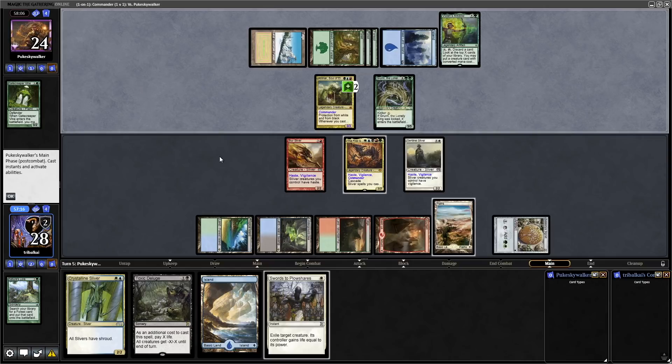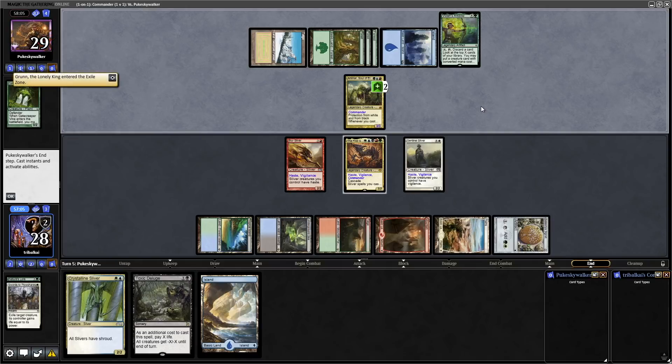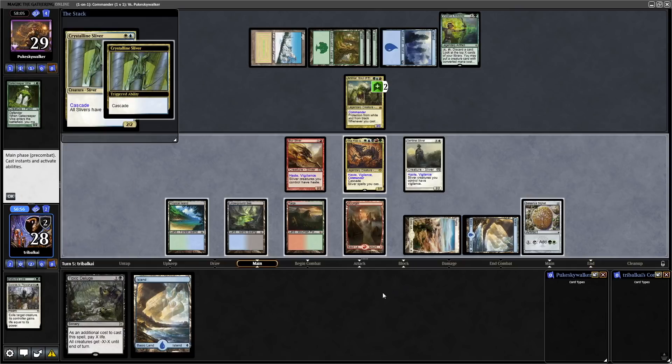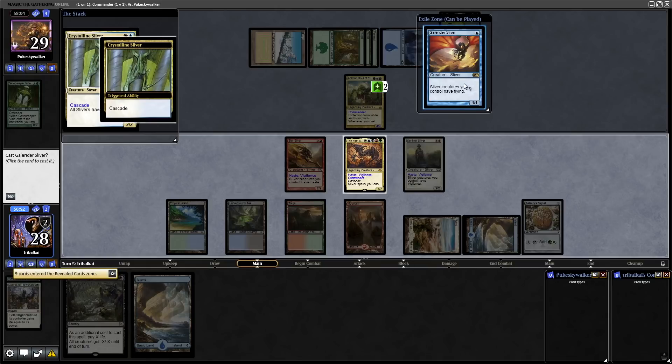Our opponent decides to leave Animar back. I think we go for Plowshares on Grun so that we can swing in with The First Sliver. Having said that, The First Sliver is all colors, so at this point we really need some evasion. Let's get this land down and try to cascade into something that gives us evasion — and exactly what I was thinking of, that's lucky.